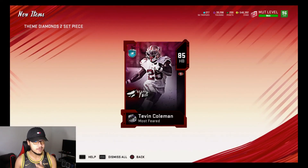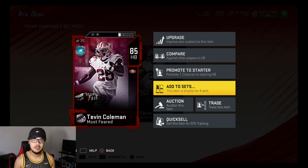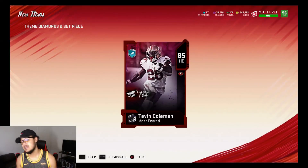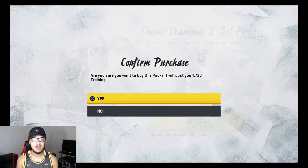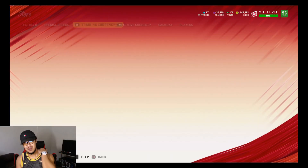You gotta know beforehand how much you want to spend so you're not overplaying your hand. If we have a set number going in, we know what our return is gonna be — whether we're over or under. You know, 15k coins back or 30k coins back. I'm not saying EA won't finesse you — you never know — but the likelihood is these packs will make your coins back. Trust me on that.